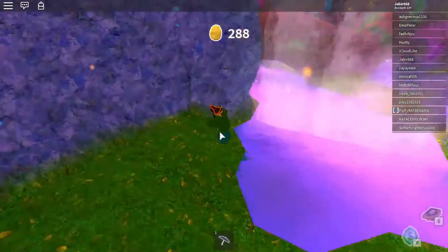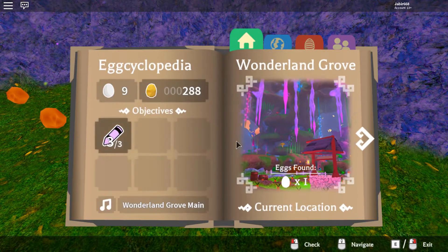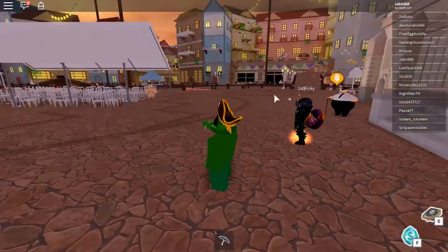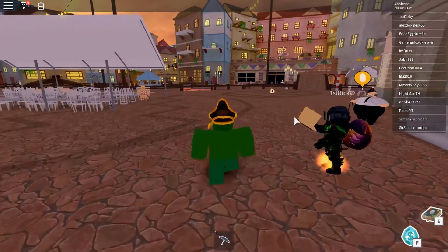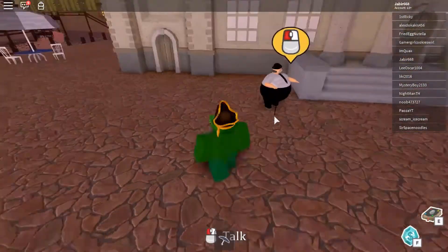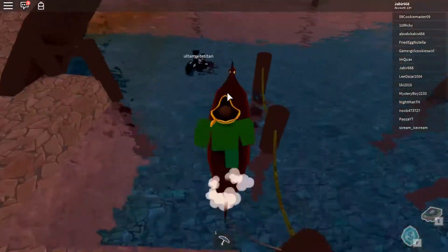So I'll show you where is the eighth fragment. The eighth fragment is in this map right here — Easterbury Candles. So once you're here in this map, what you want to do is take a boat from this guy over there. There is a boat right on there.